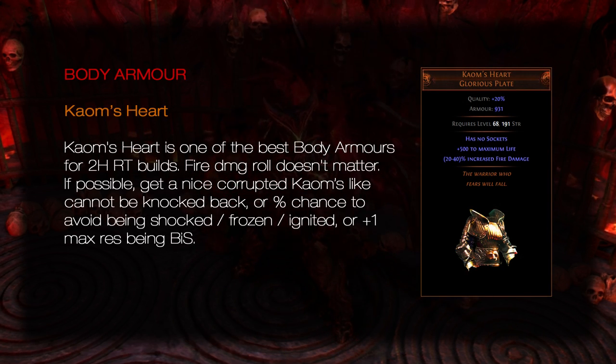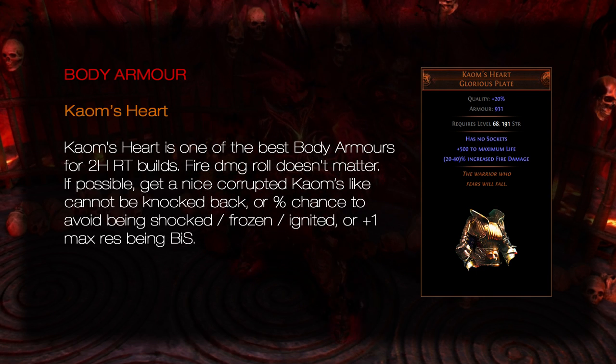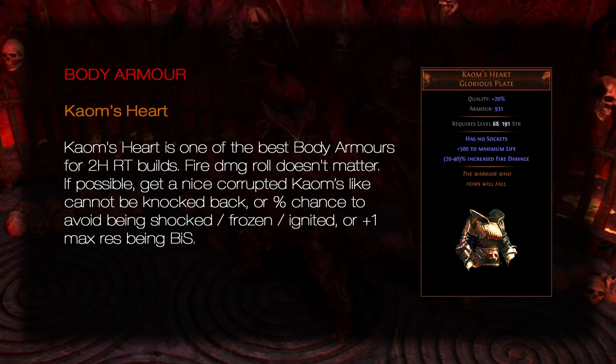Body Armor: Kaom's Heart. Kaom's Heart is one of the best body armors for two-handed RT builds. The fire damage roll doesn't matter at all. If possible, get a nicely corrupted Kaom's like Cannot Be Knocked Back, or percentage chance to avoid being shocked, frozen, ignited, or plus one max res for best in slot.